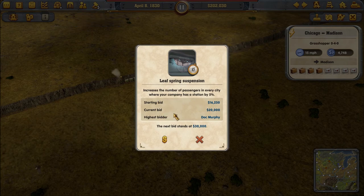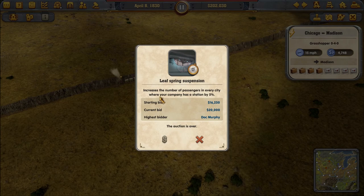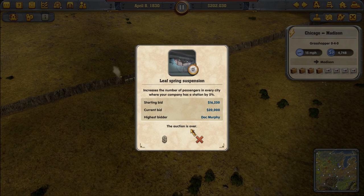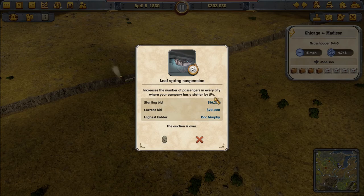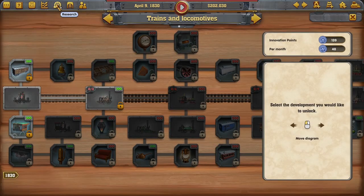An auction appeared: Leaf Spring Suspension — increases the number of passengers in every city where your company has a station by 5%. Starting bid 16, current bid going up. Highest bidder — we lost it. And innovations are available, let's take a look.